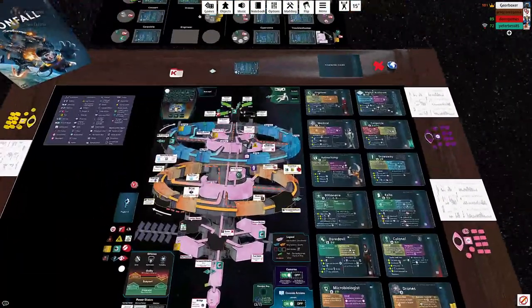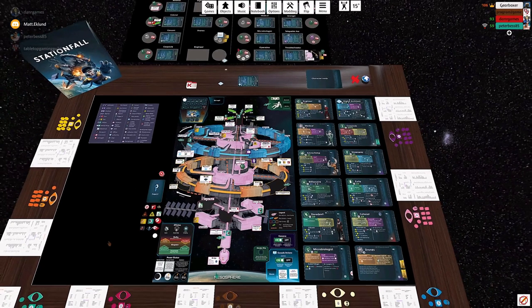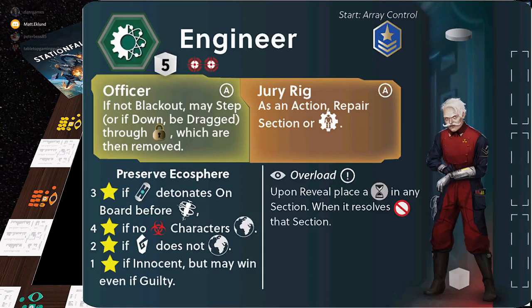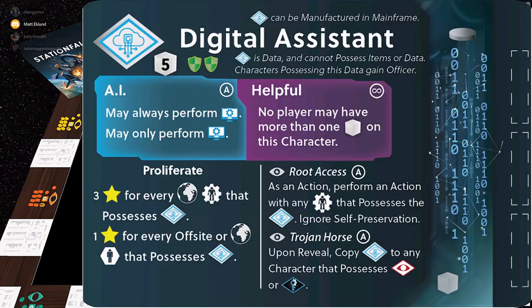The mainframe will also be slightly different because that's where you can manufacture the digital assistant. It's a weird character. The digital assistant is not a human or a robot — most characters are humans or robots. The engineer is a human; the medical robot is a robot. But the digital assistant is actually data — a non-corporeal character that's not going to walk around, pick things up, or throw things.